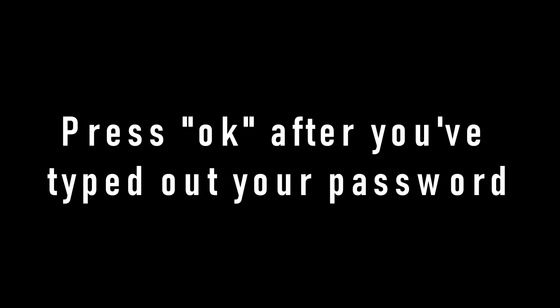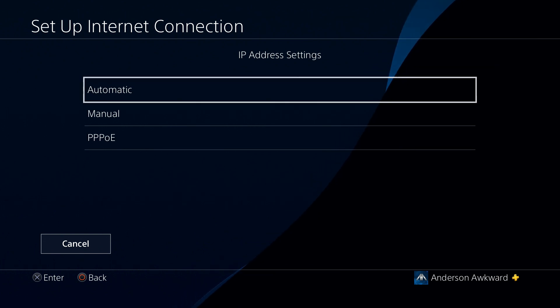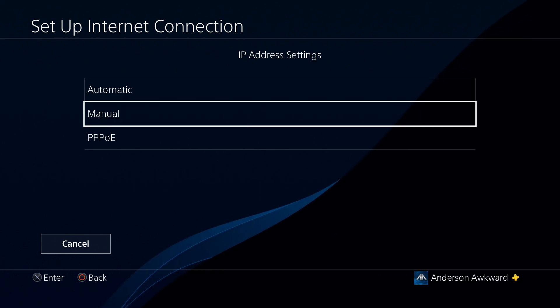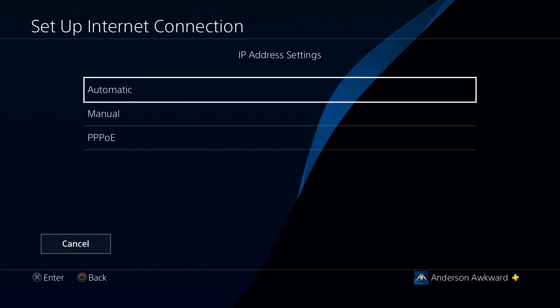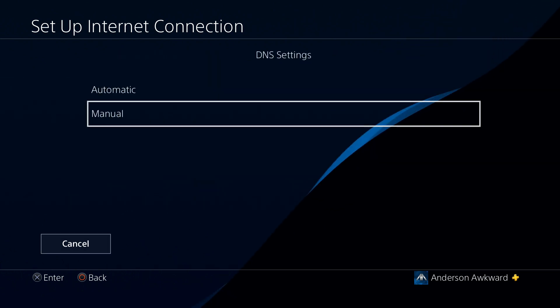So next is the password — I'm going to blur the whole screen right now so you can't see my password. Alright, my connection was successful. So here we have some IP addressing settings. It's best to leave it as automatic. If you do have DSL, there can be some issues with PPPoE, then you can change those settings, but most of the time it's going to work best as automatic. The HTTP server we do not need to specify.